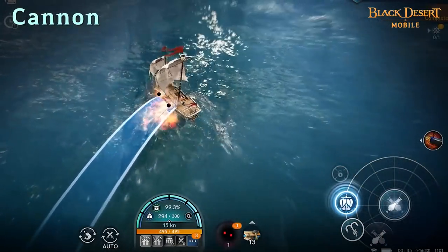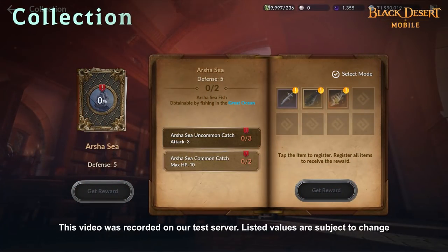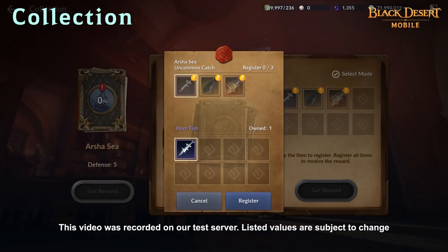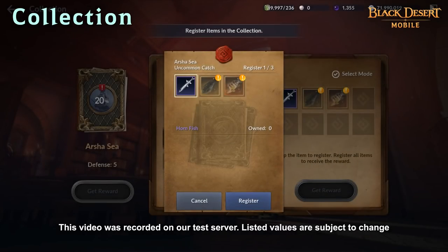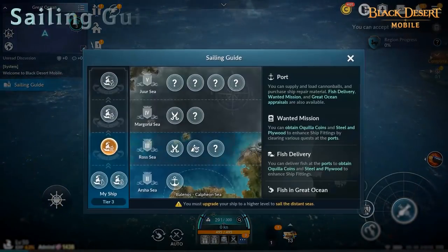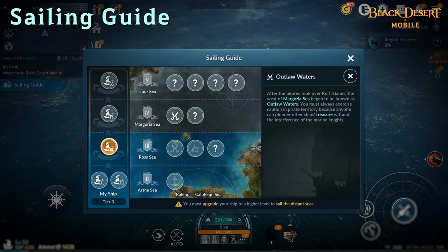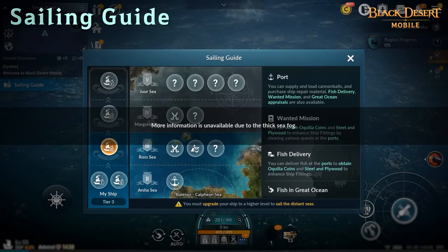You can obtain various cannons by upgrading your ship. A new collection containing Great Ocean stories will be available, and you can fill each collection with items found in the Great Ocean. You can learn about each ocean area and the ship grade needed to sail there from the Sailing Guide, which helps you verify what content and which part of the sea would be best for you before you set out.